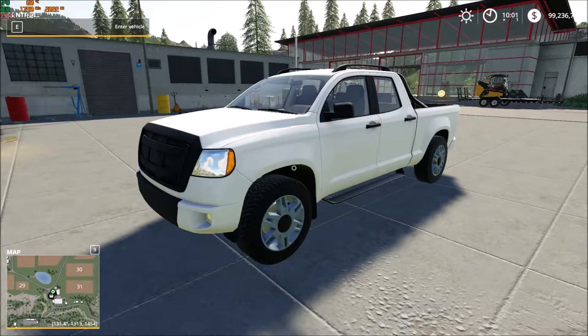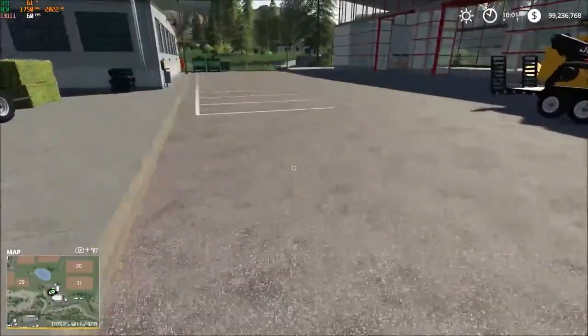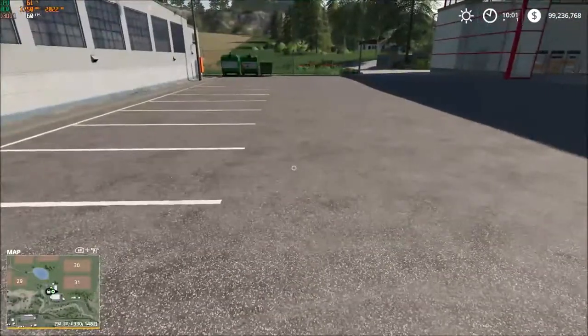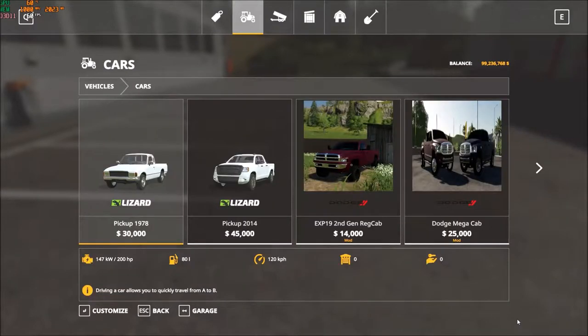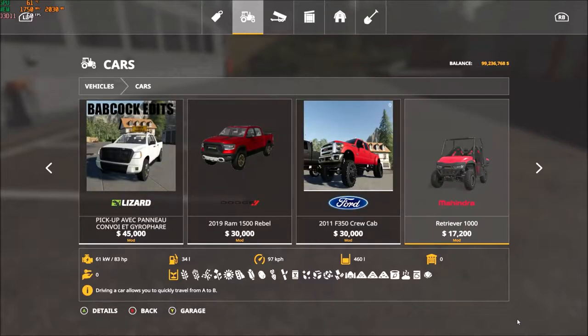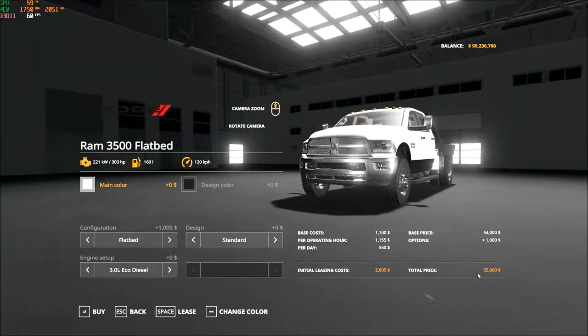Hey guys and girls, welcome to another episode of Farming Simulator 19. In today's episode, we are going to check out a new mod that I found on farmingsimulator19mods.com. It's a RAM, and we're going to see if this RAM can do all the things that a farm truck needs to do. Here we go — got a couple of RAMs there, and it's $54,000.